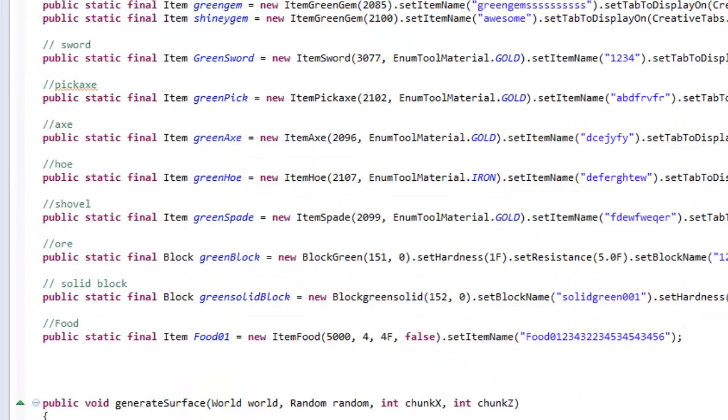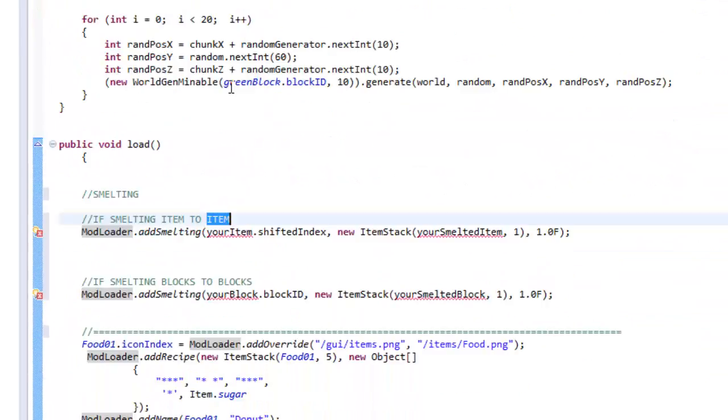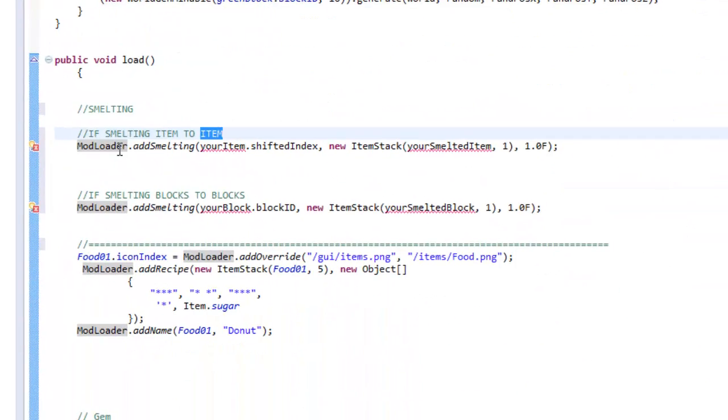What we're going to do is make my green gem turn into my shiny gem. You need to get the name of your gem — my gem is called 'green gem' and the other is called 'shiny gem,' which I added in earlier. I'm going to go to my FurnaceRecipes.addSmelting and put the name of the item. I'm going to highlight and replace it with 'green gem,' and if I smelt a green gem I'm going to get a new ItemStack of shiny gem.